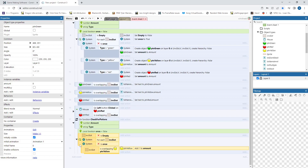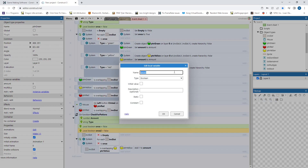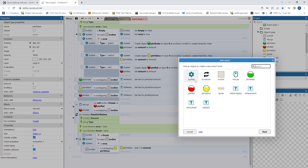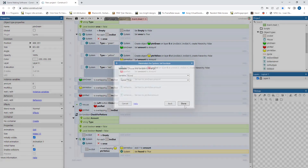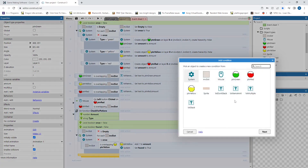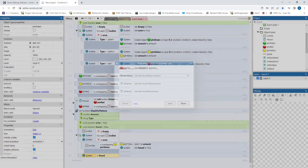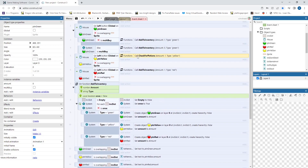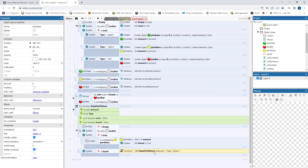If it doesn't find anything, then we want to throw another variable in here, and this one will be called 'found', and we'll start it as false. So if we ever find the potion we're looking for, we're just going to flip that to true. When this is done checking each one, if it is false still, it means we didn't find one at all. So we want to see if it is not found, and if it's not found, we're going to go ahead and call add_to_inventory, which was our initial call before we made this new one.